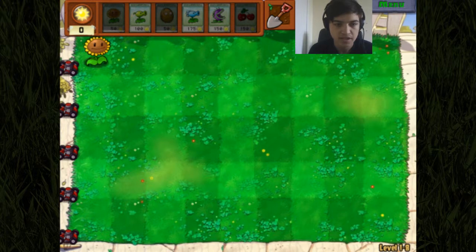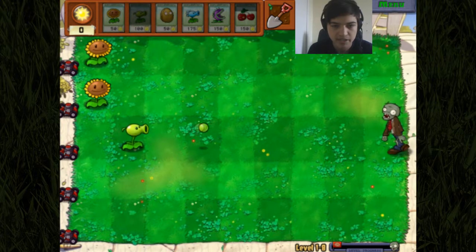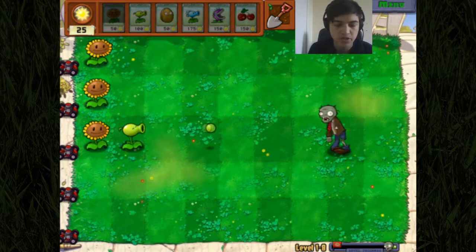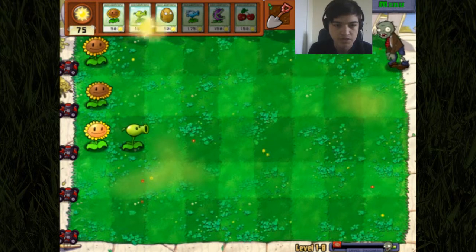As always we start with a sunflower right there - that's a sunflower. We'll take another one once it recharges so we've got twice the capacity for sun. We'll get our first brave warrior out here which is the faithful pea shooter. Here come the zombies - we need one more sun, there we go - and then we pop the first pea shooter. Our first brave warrior is on the field. While we're here we should get another sunflower just to even up the odds, keep a constant flow of sun incoming.